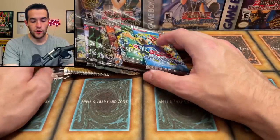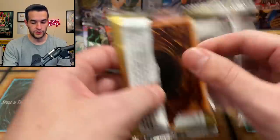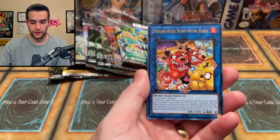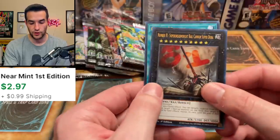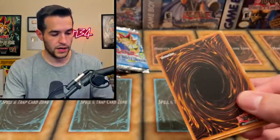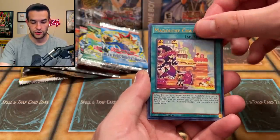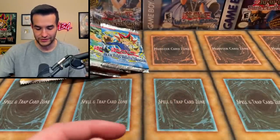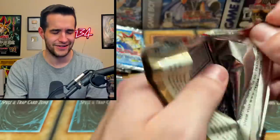Let's go through our last Maximum Gold El Dorado. We got Red Dragon, Rocket Tracer, Prank-Kids Bow-Wow-Bark, the Weather Painter Snow, and Cianite Mining — remember Cianite Mining is expensive. Number 81. Let's go through the Maximum Gold of the day — Brotherhood of the Fire Fist, Union Scramble, Herald of the Arc Light, Middle Chateau, Number 15, Anti-Magic Arrows. I don't think we pulled anything good out of the new golds — but that's okay, we prefer the old gold anyway, right guys?